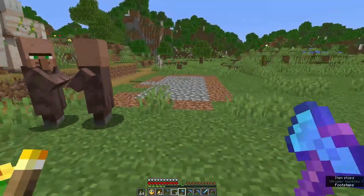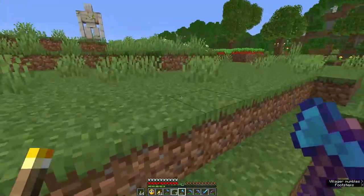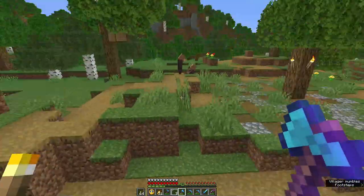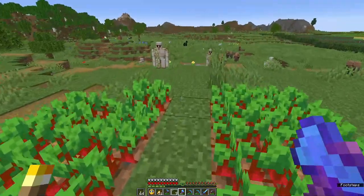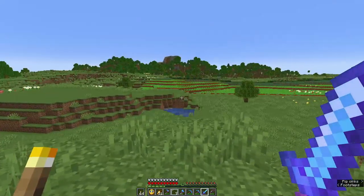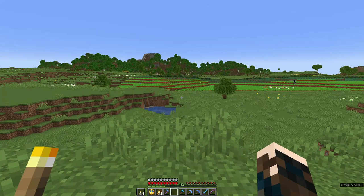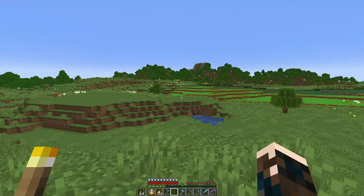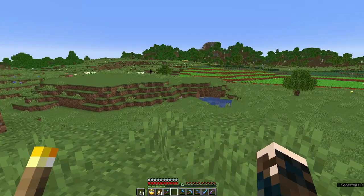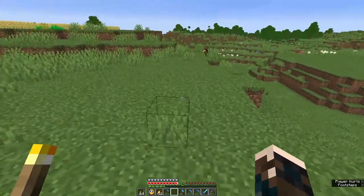And like that, the village is gone. I have left a couple of floors in because there should be some indication that it was here — some foundations, some crop fields, the remains of a village square. Archaeologists will be able to work out that something was here at some point. That said, I don't want to look over there. That was a very Minecraft decision, not a history decision.